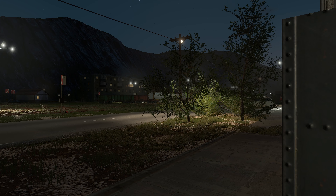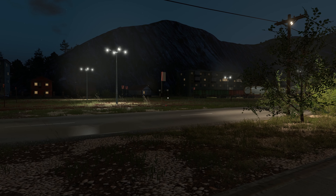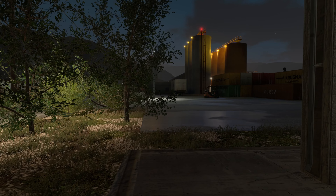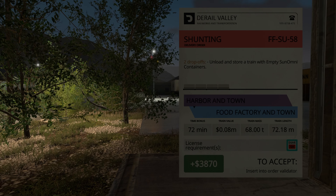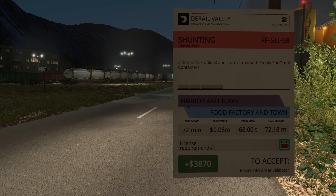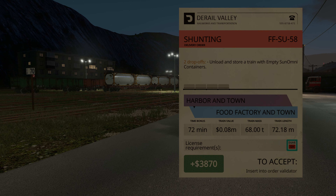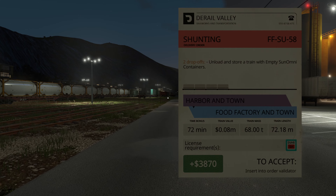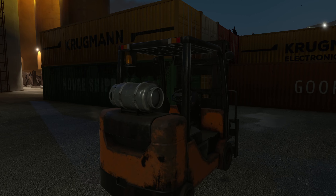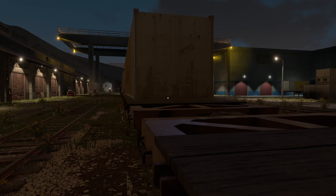Good day everyone and welcome back to Derail Valley simulator. I've already got a job picked out for us here. We're just going to do a little shunting job with the four empties. I figured out why — it's because their containers are just on some flat cars there, so yeah.